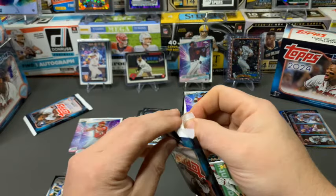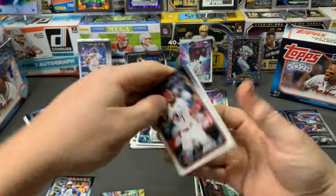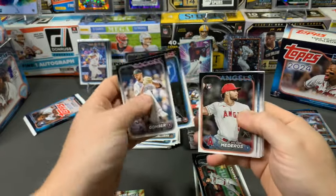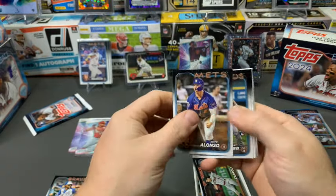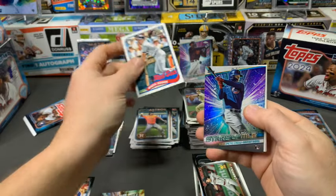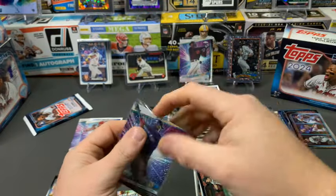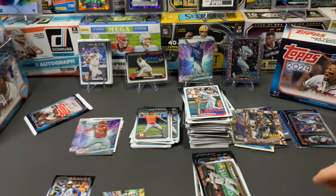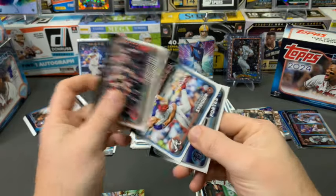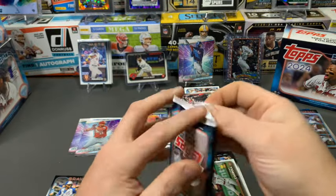Two more packs in our first box. Gavin Williams rookie, Victor Medeiros, Gray Kessinger, Mary Kelly, Wade Boggs on the 89 design, P.C. Crow-Armstrong — a kid I think has a good future ahead of him in New York — Stars of the MLB, a nice Spencer Strider, and Nick Fortes. Last pack of the first box — let's see what we can find.